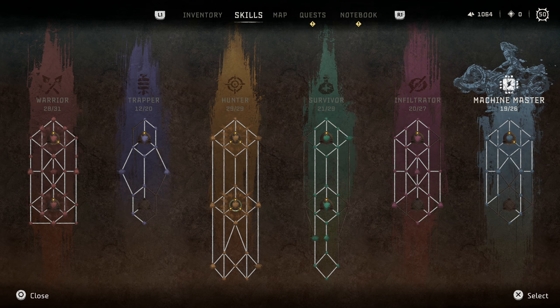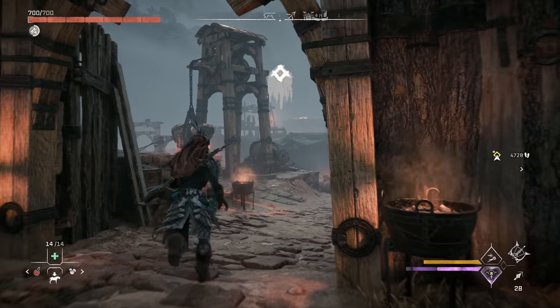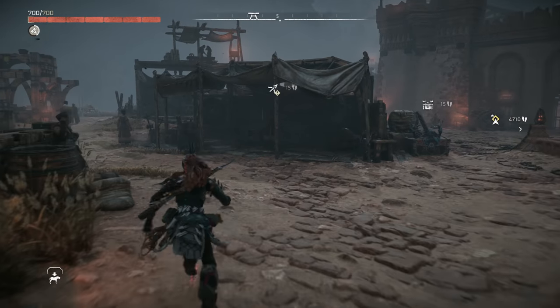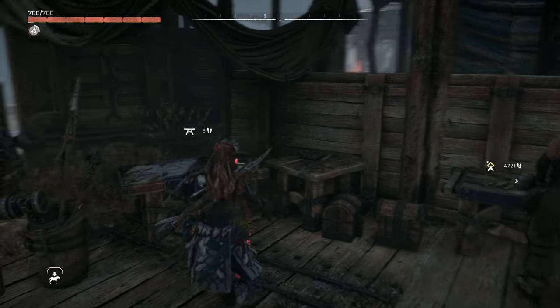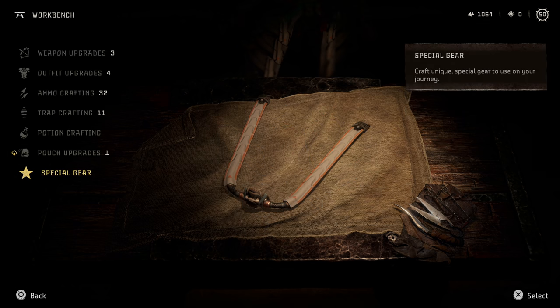Moving on from there, we're going to be talking about some exploration-based items. These are things you get as you play the story that are needed for progression past certain points, and they're usually needed when exploring ruins to get through certain rooms. I'm not going to discuss what mission in particular you need to get these, but I'll give an idea of how far through the story. So if you want to discover that on your own, as well as the Cauldron, now would be the time to leave.